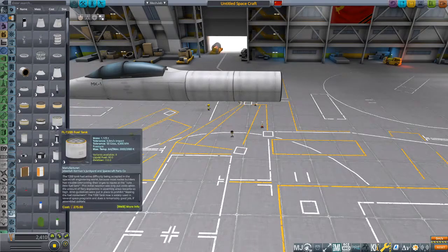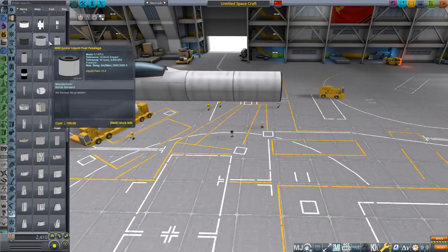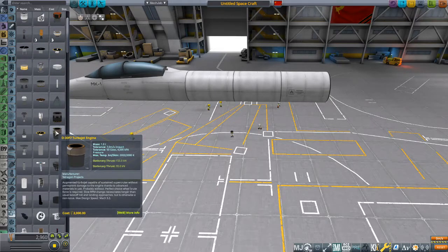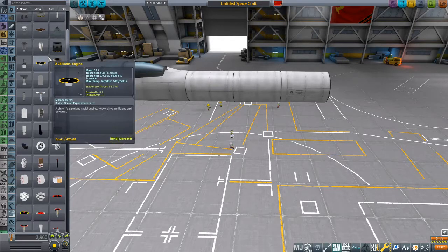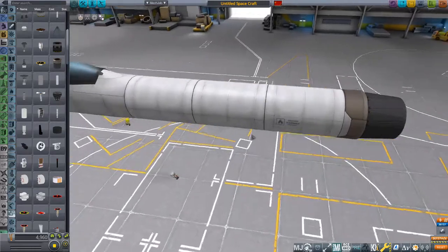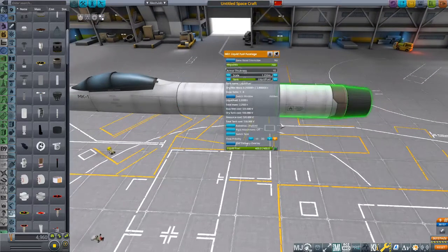We'll build a simple single one-engine fighter jet. I have no idea how well this will fly, but it's not meant to fly well — it's meant to show you how to build stuff. We have our simple structural fuselage and fuel in the back. We'll start with a simple fighter cockpit.